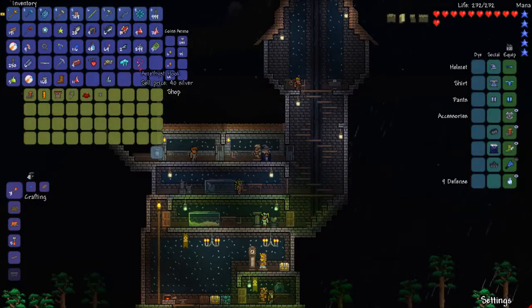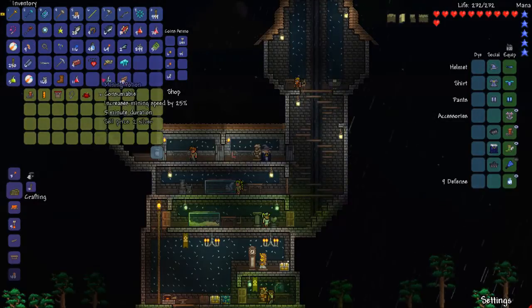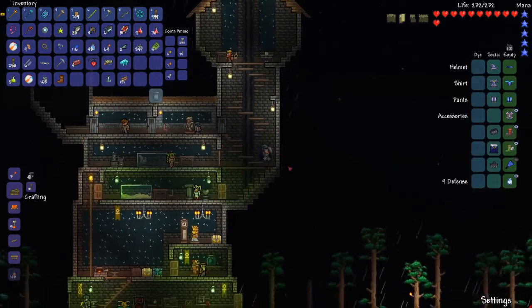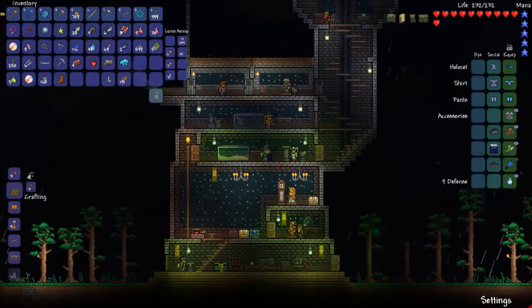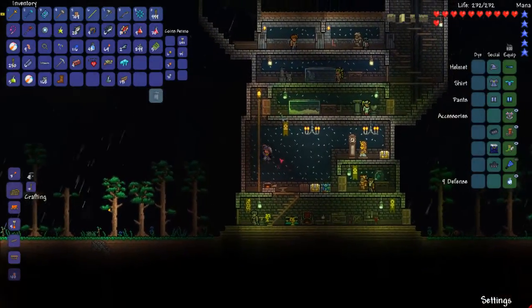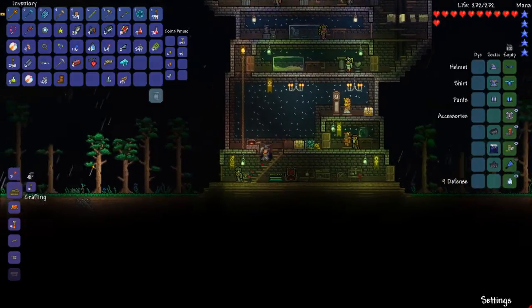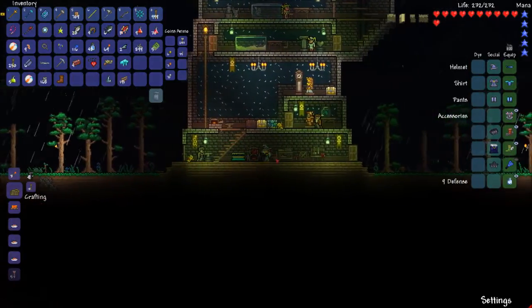I want to buy something from this NPC. Hmm, how do I go about buying your things? I guess I could make fishing money, but that's no fun. Okay, here's what we're going to do today — we are going to get out of the house.